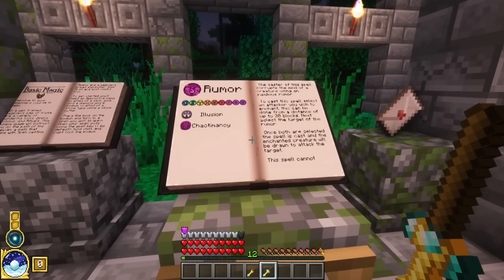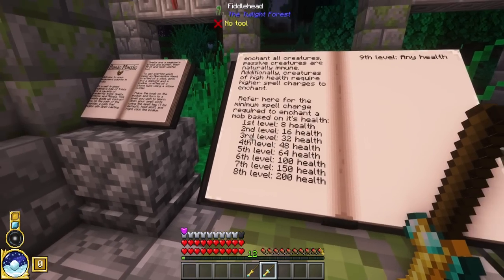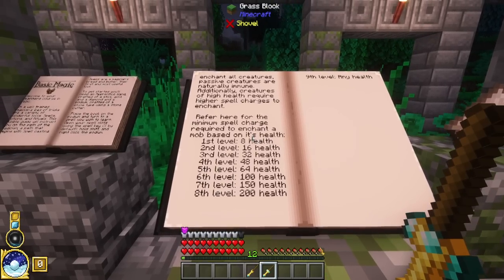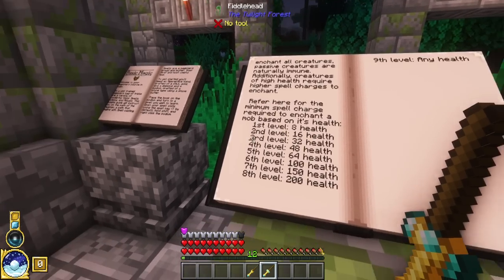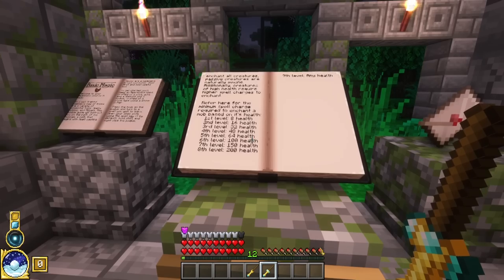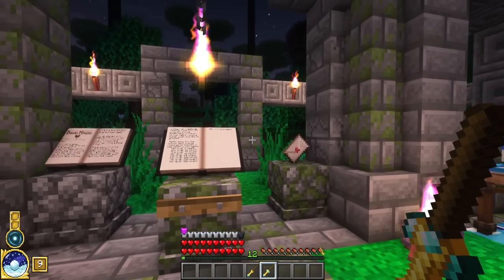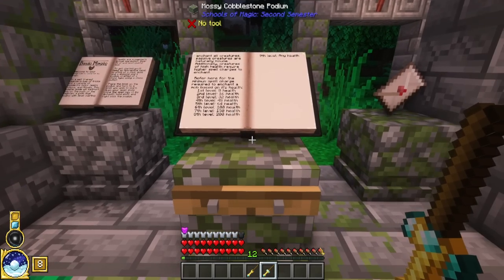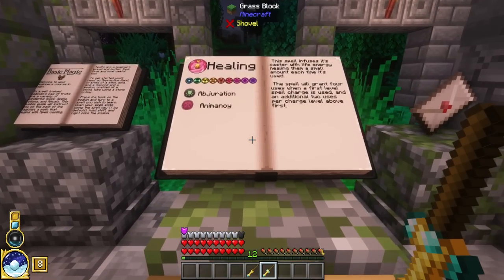A spell like Rumor is rather complex and works better with higher-level spells. On this page it explains: for a first-level spell, the creatures you'll want to affect will have to have 8 health or less (4 hearts); second level is 8 hearts or less; third is 16 hearts or less, and so on. It will only work on aggressive mobs that are not bosses. What this allows you to do is basically have one mob attack another — you sneak right-click on one mob, then sneak right-click on another, and they'll probably attack each other. It's a pretty interesting one, but I found it a little bit difficult to execute without taking serious hurt.